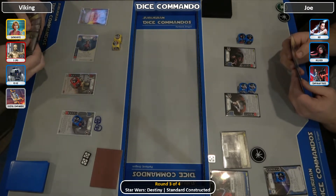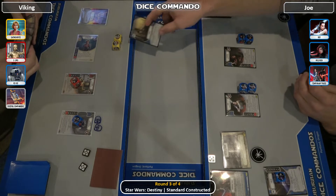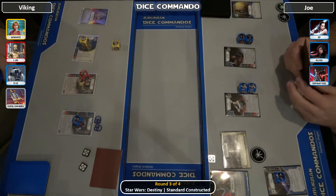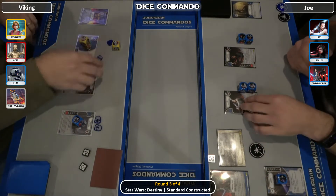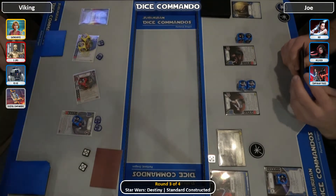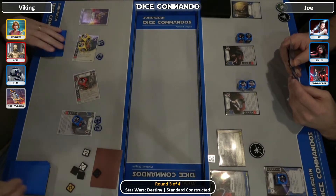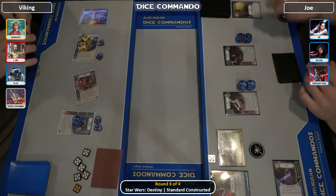Back to Joe. There's a pacify — 2 shields go on to Satine. 3PO's coming in, and he's going to net 2. He's going to do it twice — 3PO and then Fateful Companion. So that's 1 plus 1, and then 2 plus 1. He throws the resources out there.